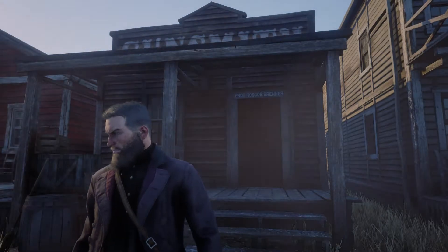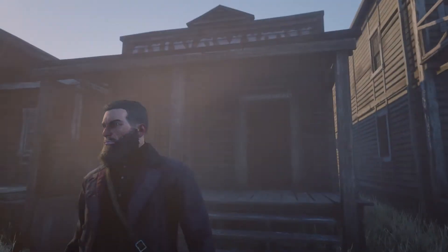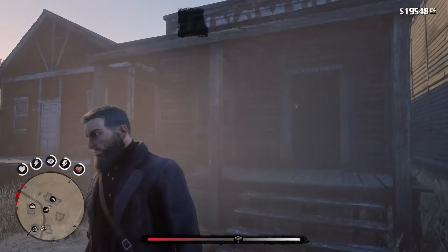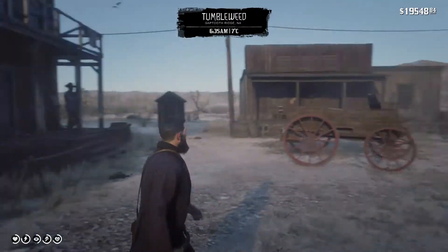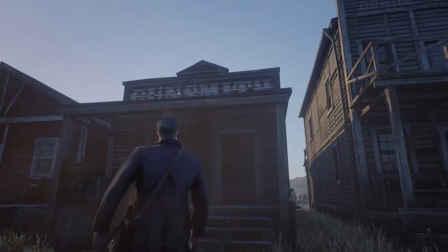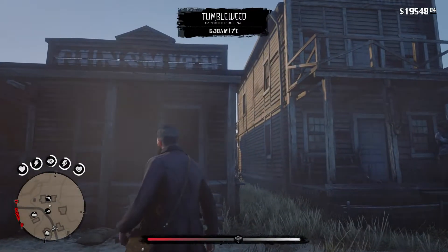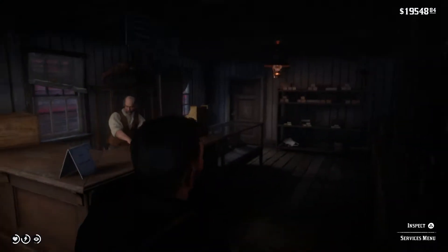We're here with another video, cowboys of the internet — a simple video on how to rent a room in Tumbleweed, a small town in the desert. Just go to the gunsmith, sometimes it can be the saloon, but this time it's the gunsmith again, and you should be able to rent a room with ease.